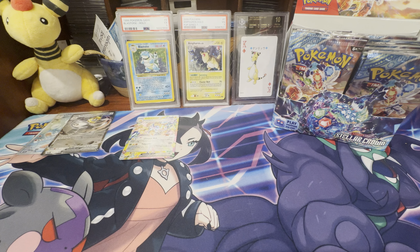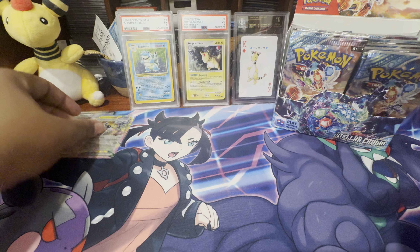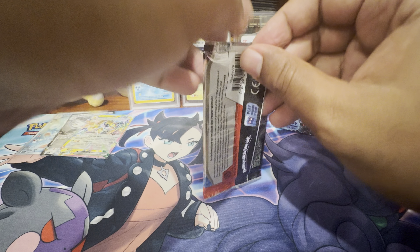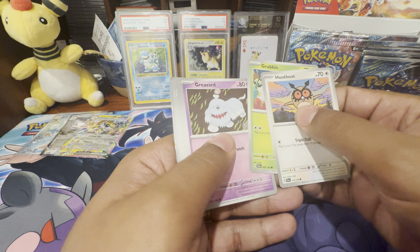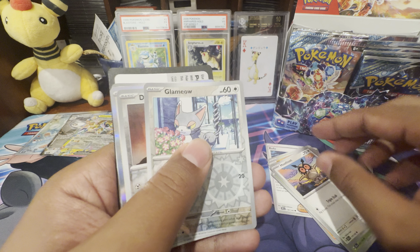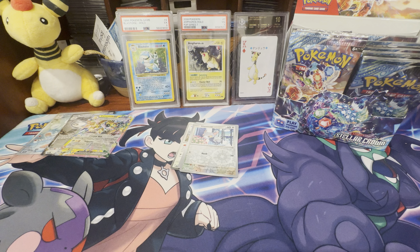I'll pick up Crown Zenith at some point. Like I'm not too worried about finding that. But the other things I'm trying to sort of figure out is how I want to get that stuff all situated, because I do like buying it in person — I feel like I can see the packs and see if they've been tampered with or anything like that, or I can ask the store where they got it from.